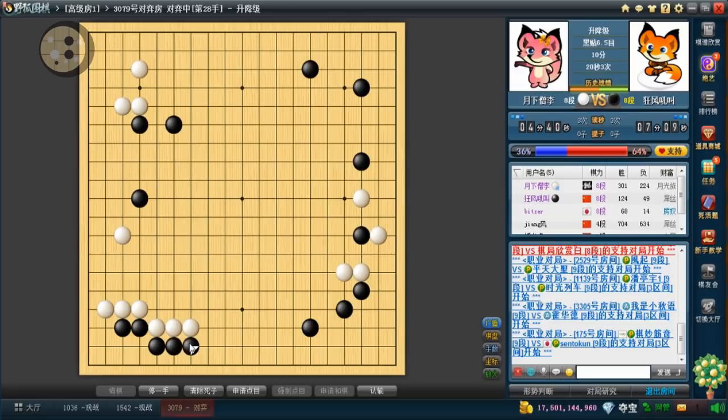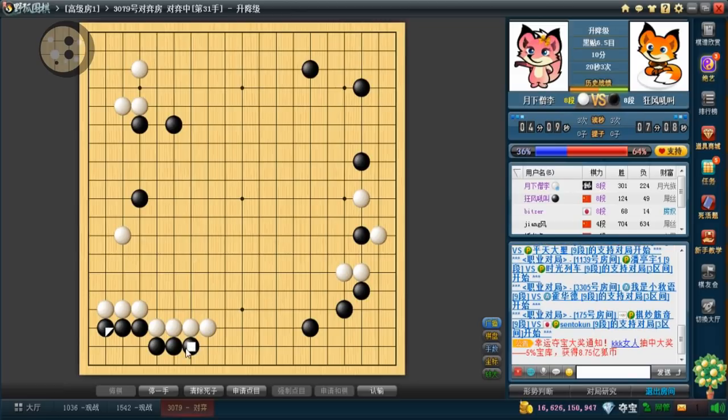He chose to descend, which is pretty much a set thing, so I will crawl one more time so that when he turns it's not sente. Be careful not to block directly because then when white turns it's that corner and it's sente — white is able to gain something on the side. But now he can't, because if he pincers, this isn't being closed. When you have stones on the second line, the rule of thumb is: make sure when they turn it's not sente.